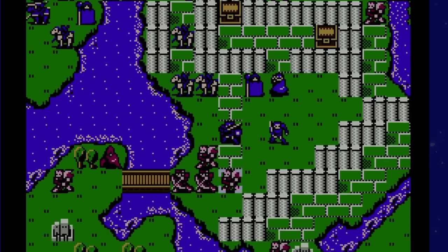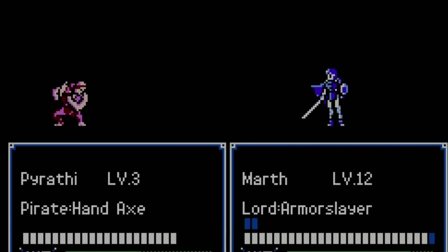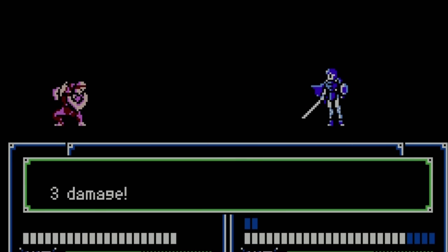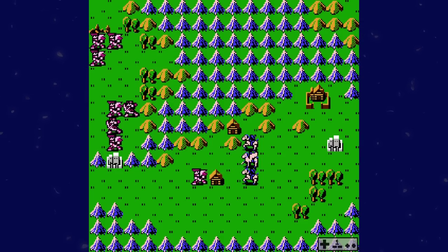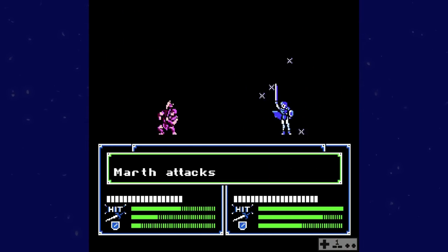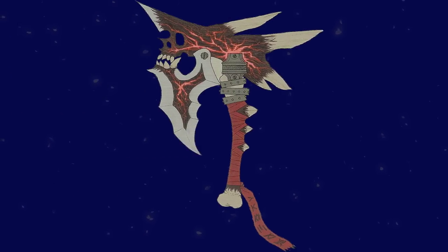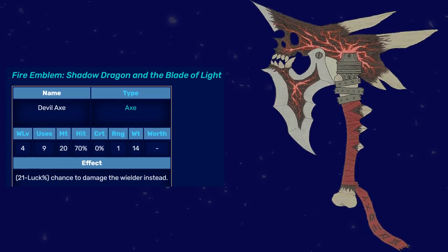Marth, the star of the show, is given a lot of attention — so much so that the enemy AI is set to always attack him if they're in his range, no matter what. Kaga made sure he's not only easily the most broken character in the game, but he gets three out of the five personal weapons: the Rapier, the Mercurius, and the Falchion. Neither FE3 Book 1 nor FE11 spoiled Marth with that AI attention or PRF shenanigans. FE1 was the only game where the Mercurius was exclusively his. Also, the Devil Axe was so strong in FE1 that you could use it to damage Medeas if you had enough strength, which basically makes it a regal weapon.